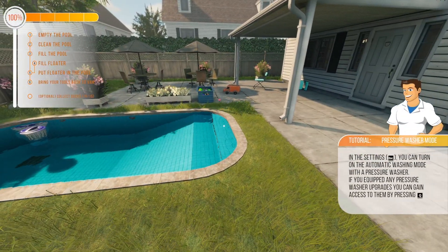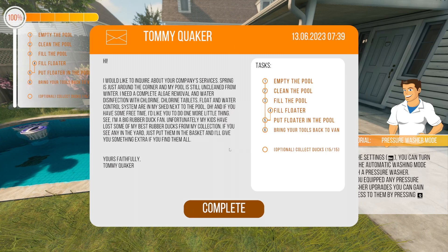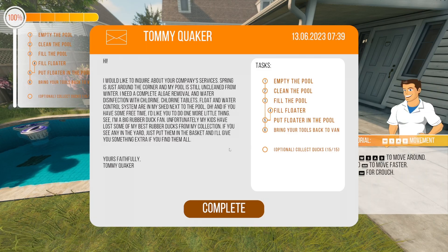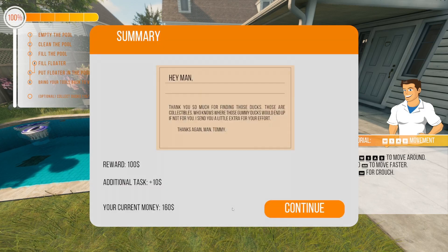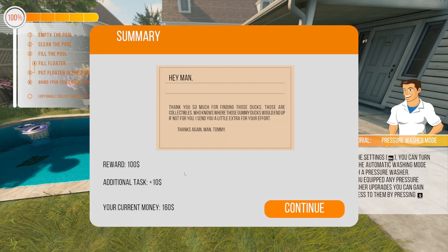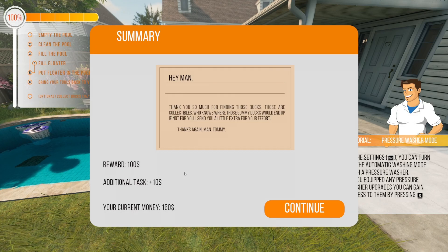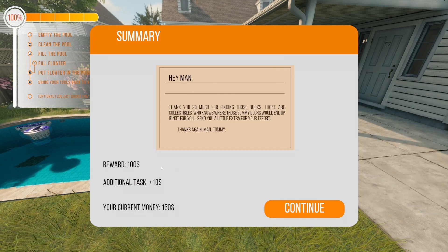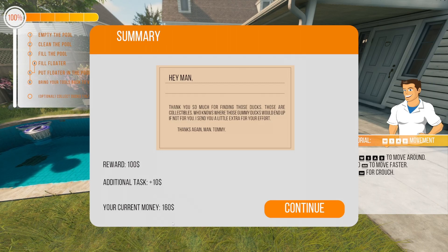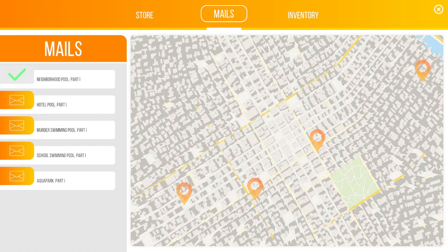That's the tutorial — we're pretty much done here. We can use Tab to open up the message. We've done everything: we've emptied the pool, cleaned the pool, filled the pool, filled the floater, put the floater back in the pool, put the tools back in the van, and we also collected all 15 ducks. So we can hit complete. The message says: thank you so much for finding those ducks — those are collectibles. I send you a little extra for your effort. Thanks again, Tommy. So we got a $100 reward, additional task gave us $10, and our current money is $160. Very nice.